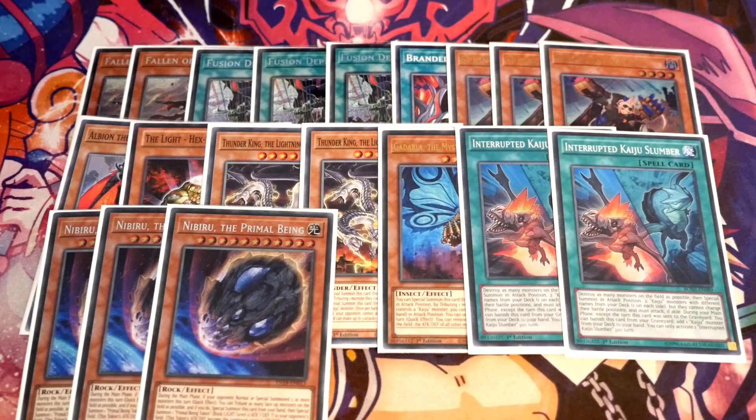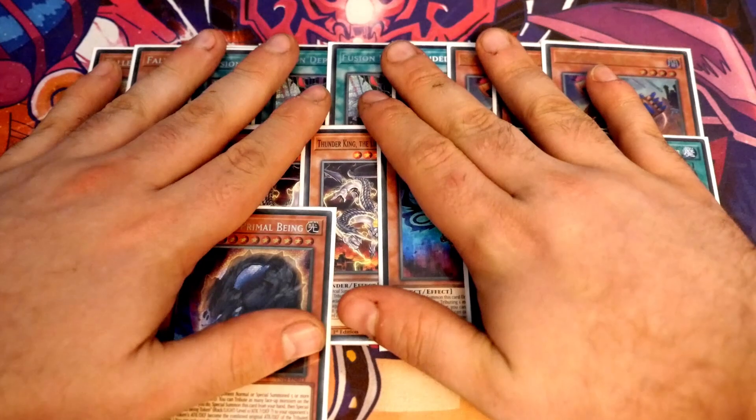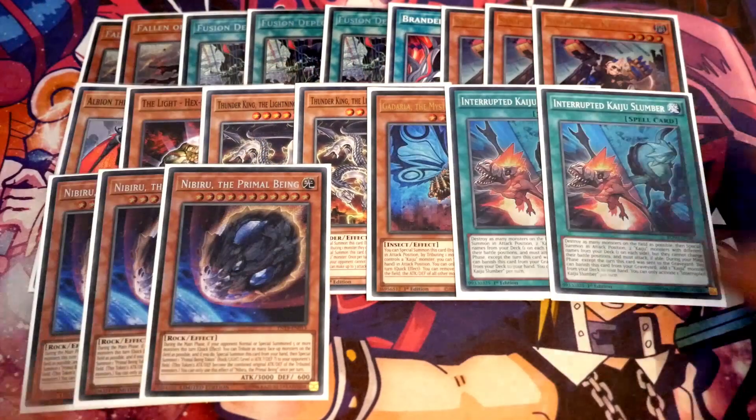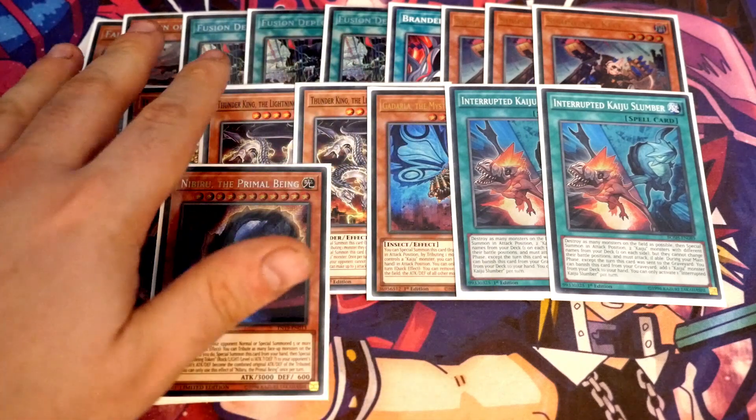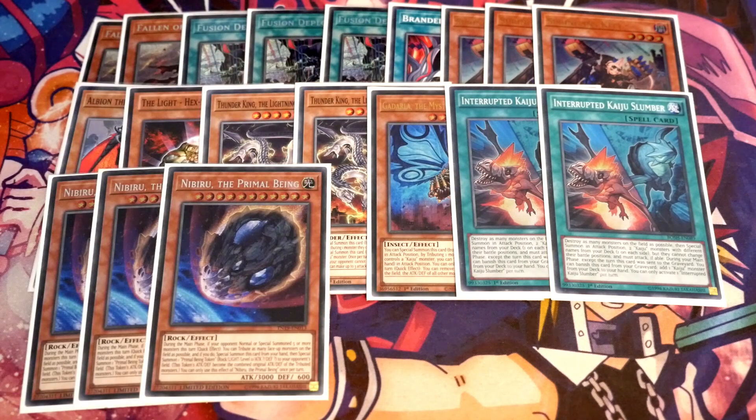Onto the hand traps — full Nibiru, because we're going second. Not only does Nibiru help you deal with combo decks but it also gives your opponent a high-level light token that can then be used for Albion and let you fuse away with that as well. The worst thing in the game is to give your opponent a token you can't deal with, whereas naturally you've got five routes to deal with it, not to mention Kaiju Slumber and everything else.